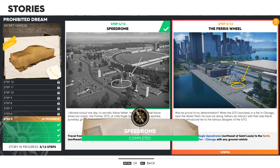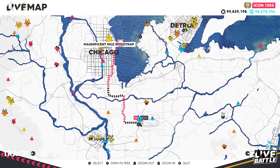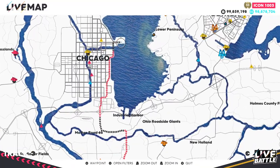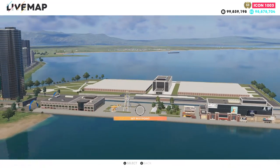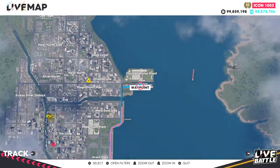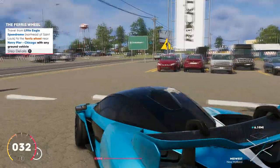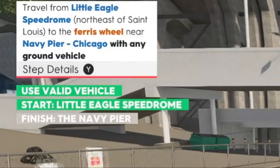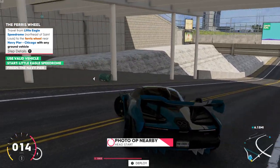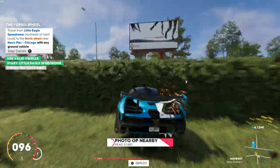Step five — The Ferris Wheel. Travel from Little Eagle Speed Drive, which is northeast of St. Louis, to the Ferris Wheel near Navy Pier in Chicago. Zoom into Chicago and there's a pier that comes out — zoom into the pier and you'll find Navy Pier, the one with the Ferris Wheel. That's where you set your waypoint. Make sure you go into the entrance of Little Eagle Speed Drive before setting off.